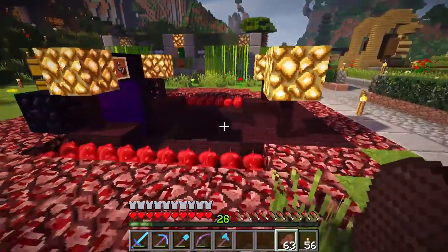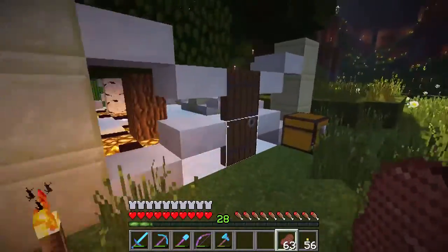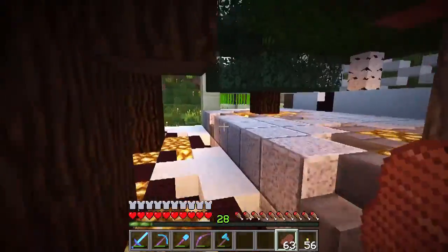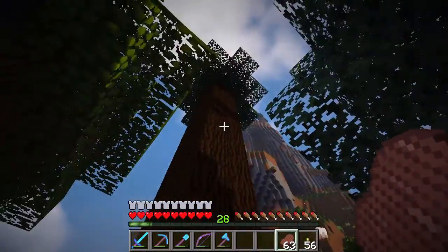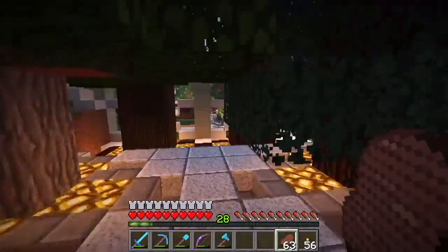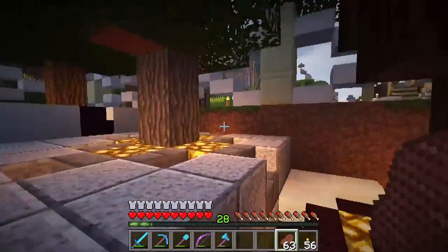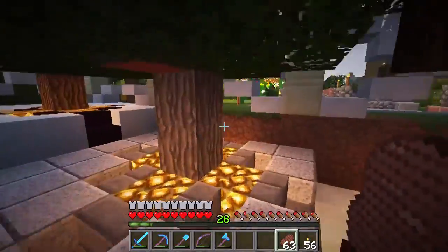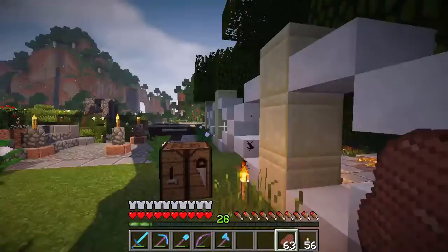Come over here to the nether hub — we'll go through that in a bit. But for now, let's take a look at a little tree farm that Dee put together. It's pretty simple, not a huge tree farm, but we've got oak, acacia, spruce, birch, and dark oak. Jungle could probably go here, but we've got some jungle trees over this way as well.